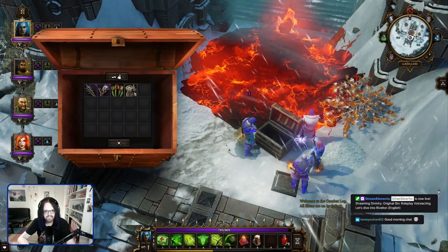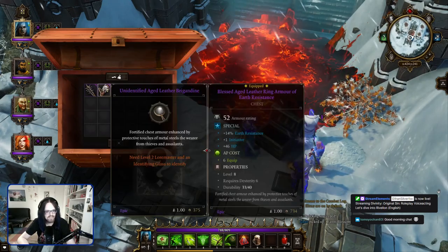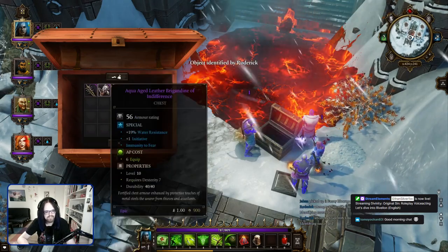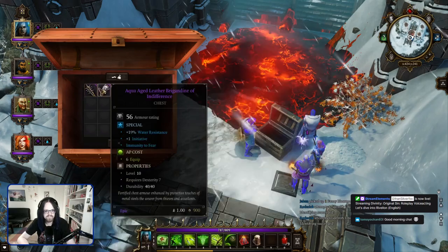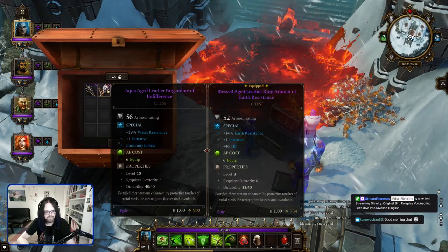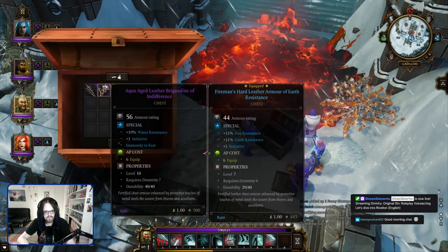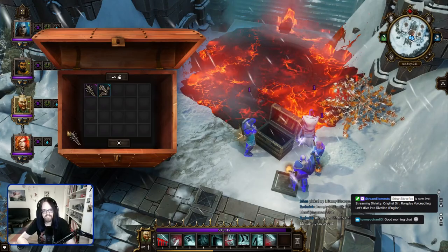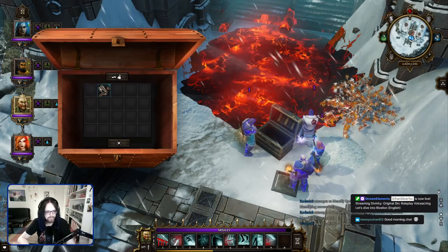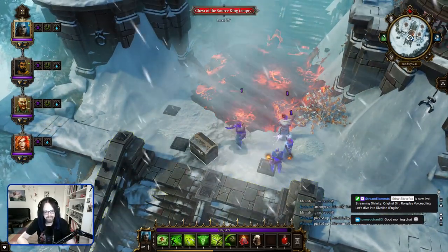Yeah, level 9 equipment isn't that interesting anymore. A fanny blossom. And yeah, more equipment. But if it's just level 9 — well, level 10 — but still, I mean, we're at level 11. Not really that interesting. The chest armor might be interesting. Yeah, let's take that one. Beside that, especially for a chest with lock level 40 and no key anywhere to be found so far — or maybe I just overlooked it. A bit disappointing. But anyway, we opened it.